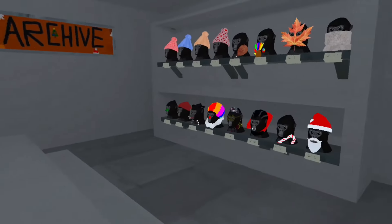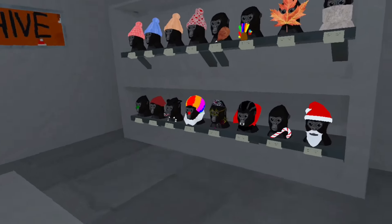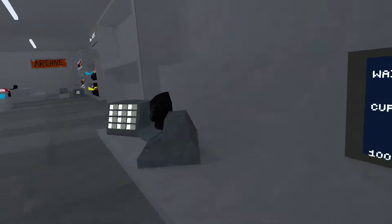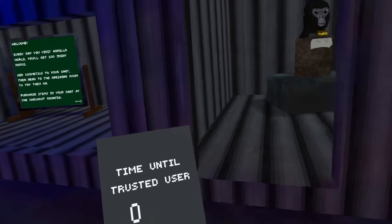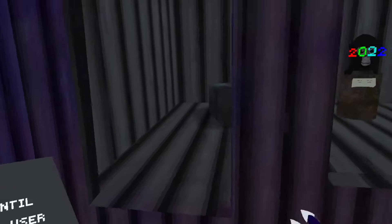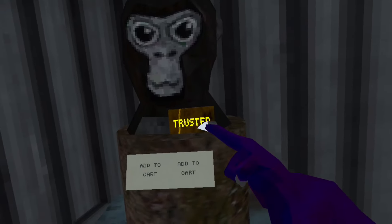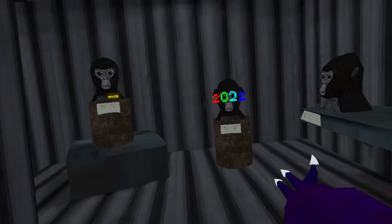And of course, it's not a Gorilla Tag copy without the archive. You can buy every single cosmetic over here, and you do have enough because you start with over 100,000 shiny rocks. There is a trusted user tier, which is 10,000 seconds long — about two hours. To get trusted user, you just have to play for two hours. It does save, so you can just log off. You get Valve Index controllers, the 2022 glasses, and a badge that says trusted. I will be adding more to it soon.